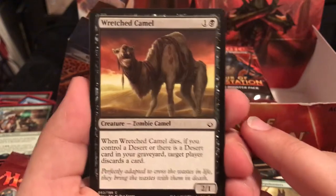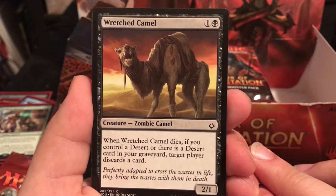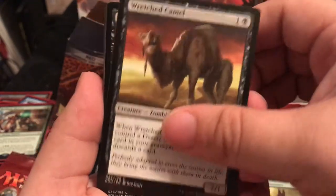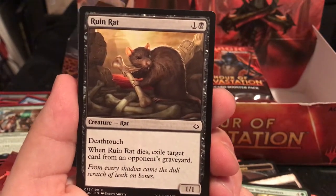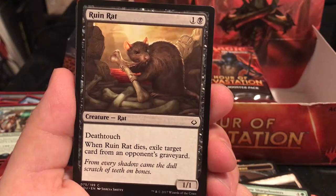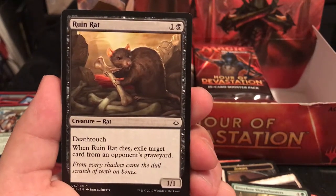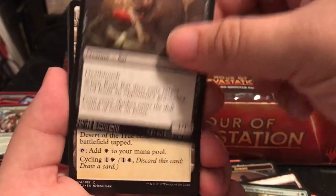Wretched Camel - we saw the good camel, now here's the bad camel. It's a 2/1 for 2 - when it dies, if you control a desert or there's a desert card in your graveyard, the target player discards a card. There's also a 1/1 for 2 with Death Touch - when it dies, exile a target card from an opponent's graveyard. You don't want to block something with Death Touch, and when the rat dies you exile a card. Not bad for a 1/1 for 2.